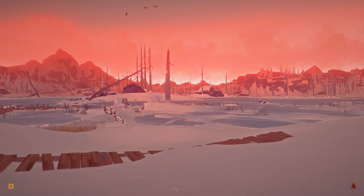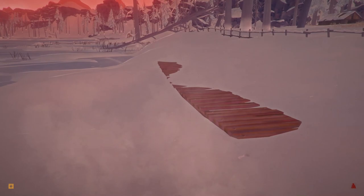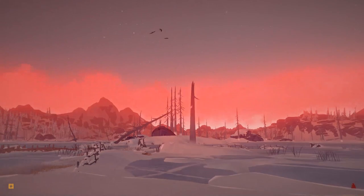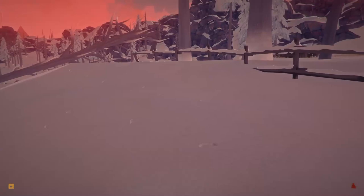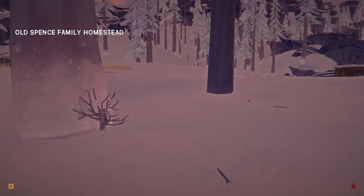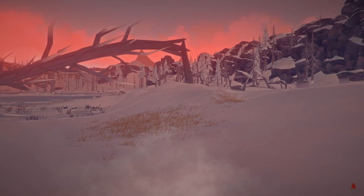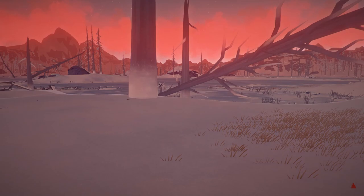Obviously you never want to get to that point. The main concerns that come up with weight management are: what should I be carrying, what shouldn't I be carrying, what can I leave behind, and what situations would demand it? The first thing to keep in mind is what stage of the game you're in. In the early game, overloading yourself by maybe 10 or 15 pounds isn't necessarily a bad idea if it means you can bring something along. For example, if you're around day 5 or 10 and you come across a cooking pot you don't have yet, it might be worth picking it up even if you're already at 70 pounds.